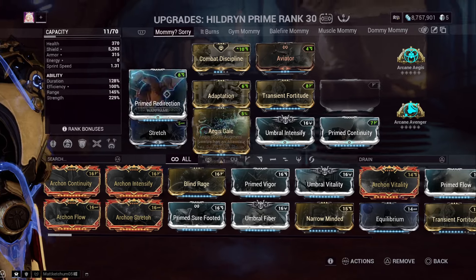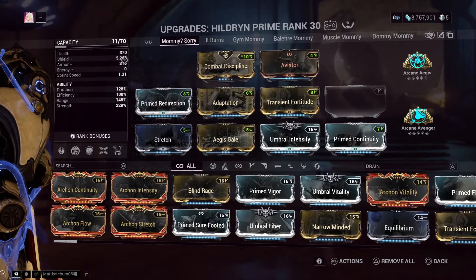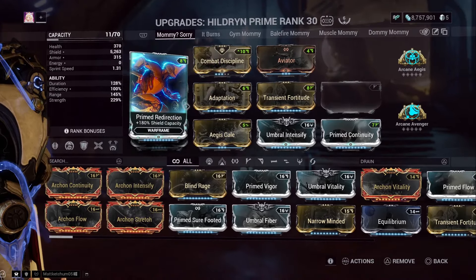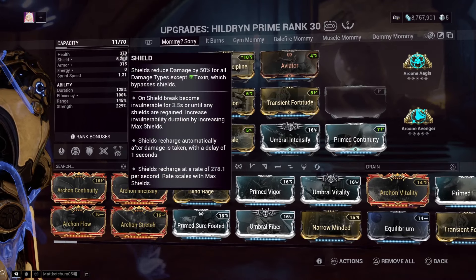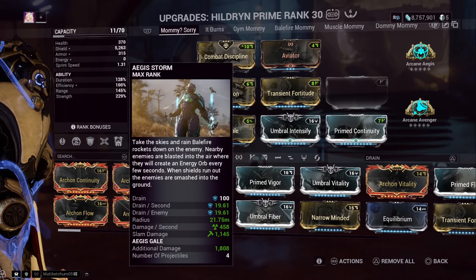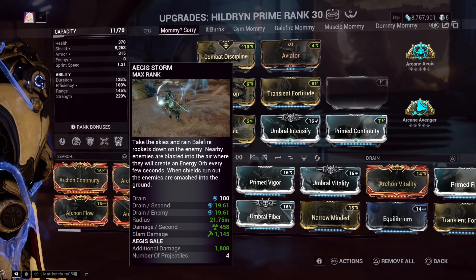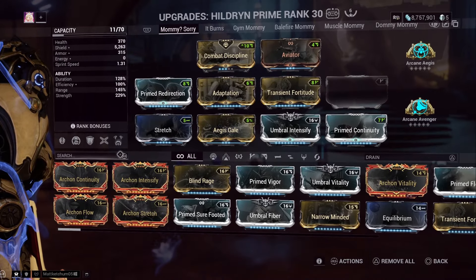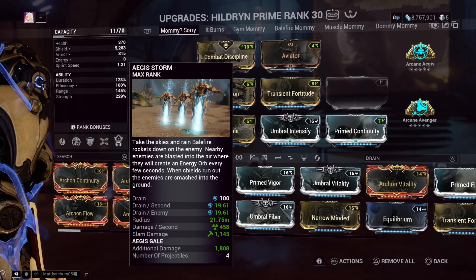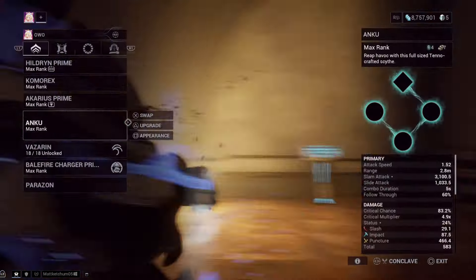The additional damage is based on her max shields and also scales with strength. At 5,000 shields that gives an extra 750 base damage, which is pretty huge, and that scales with strength too. With 5,200 shields and 229% strength, that puts us at a delicious 1,808 additional base damage — which is pretty freaking good.